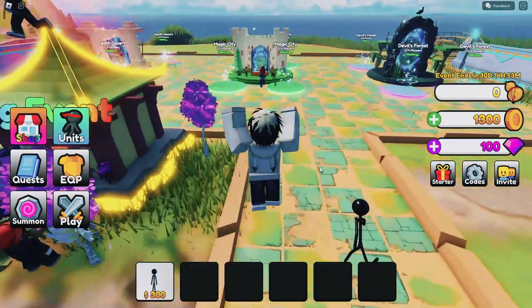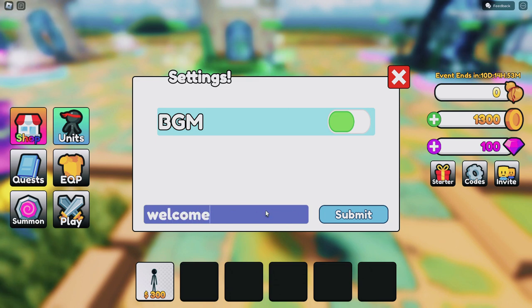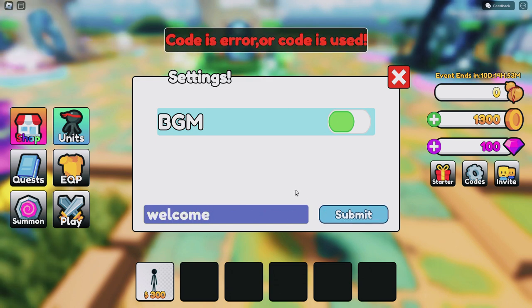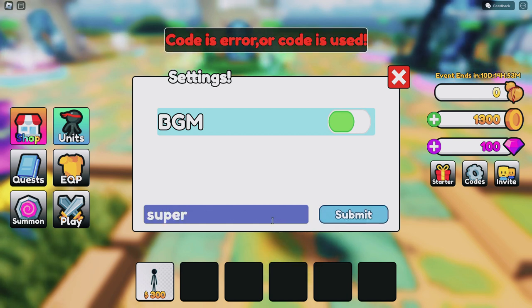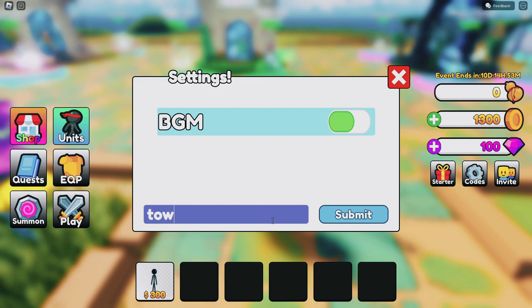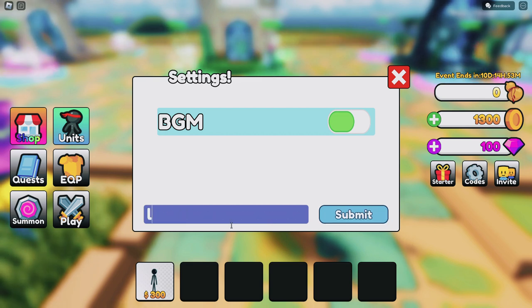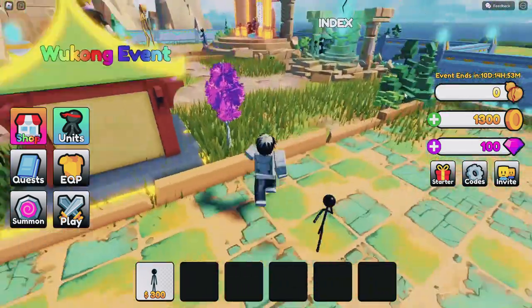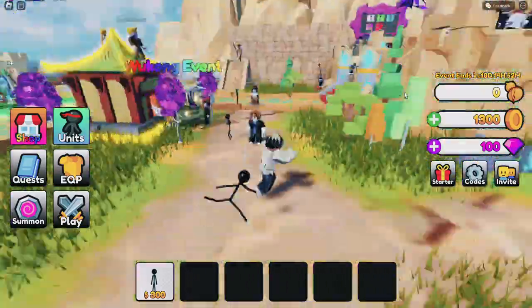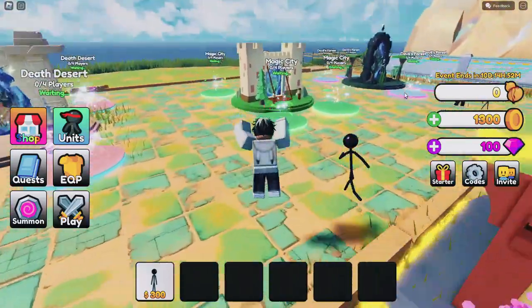Let's begin with the codes because that's what's important right now. The first code is 'welcome' — you'll get 200 coins for that. The next one is 'super', also for 200 coins. 'Tower' gives you 300 coins, and 'like us' gives you another 200 coins. There is one code left which I'll share at the end of the video. Now let's play something.